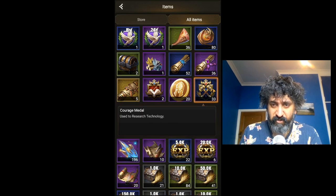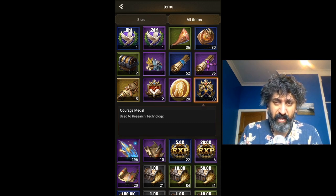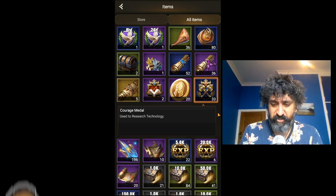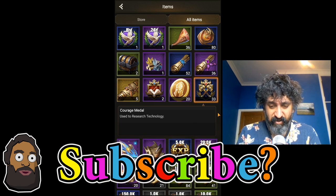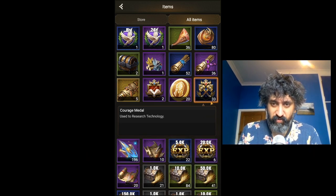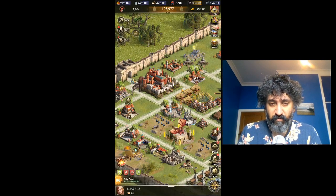What we do need to worry about is making sure that we maintain and hold our level of courage medals. You can see here, courage medals — we have 33. We want to make sure we're getting as many of these as possible. In the early game, the way to get these is to attack certain levels of monsters and you get them from various chests. There is a video on my channel — search for how to get courage medals — which tells you every way you can gain more courage medals. Have a look at that video if you need a refresher.